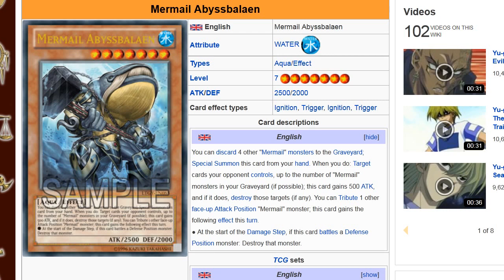Hey, what's up guys? I'm here to bring you the TCG exclusive from Lord of the Tachyon Galaxy. It's a Mermel monster. He's a whale. I like the artwork on him — he's got a huge hammer, looks like he's ready to go. This is Mermel, Abyss Baleen. Let's go check out his effect.